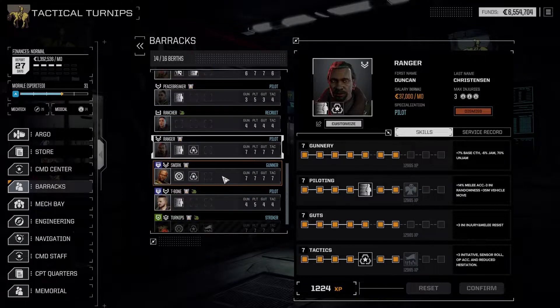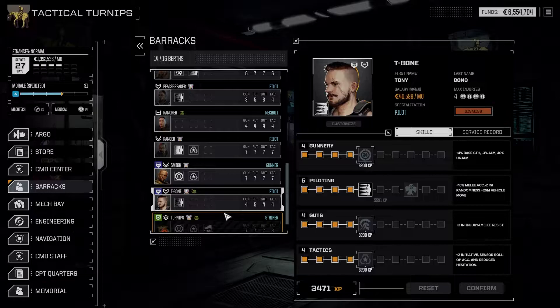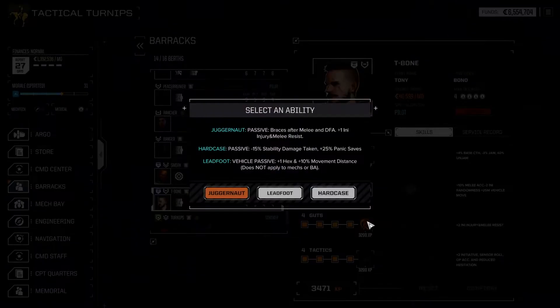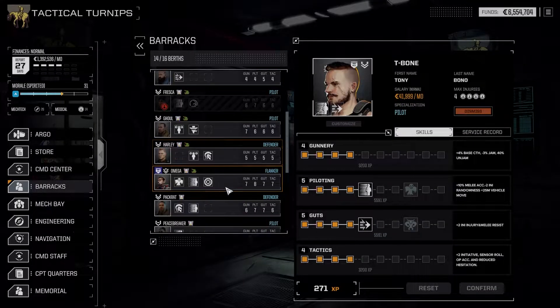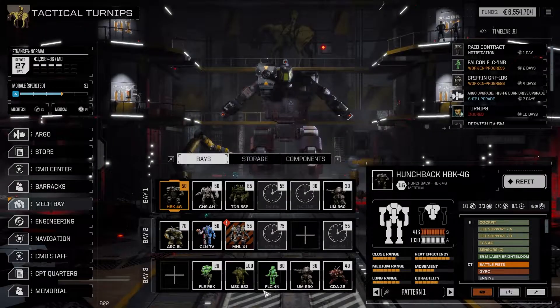Who's up next? Smirk was out in the last one I think. T-Bone Pickens — you're a mech warrior, Solaris Gladiator. We're dealing with melee with you — definitely. I'm gonna give you Juggernaut. I'm the Juggernaut! Training confirmed, Commander. Let's go to the mech bay and see what we're working with.